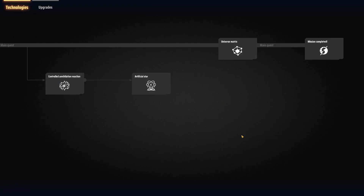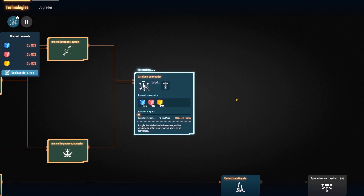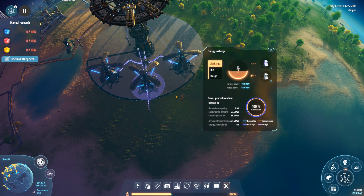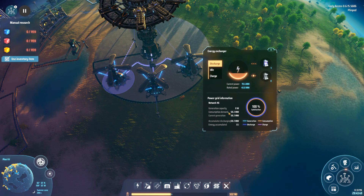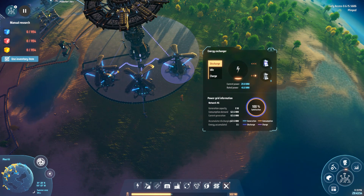I can actually show it increase here — I'm going to start some research. You'll see these will jump up. You can see it's jumping up to 20, and once the rest of the factories come up they'll increase. We've got 60 demand right now, so these will go up to about 135, and then I could add more if I need extra.